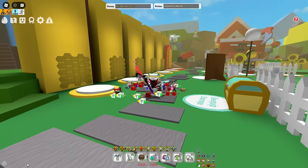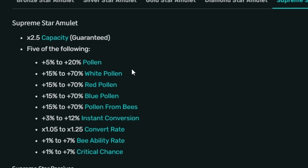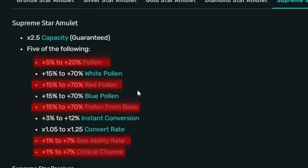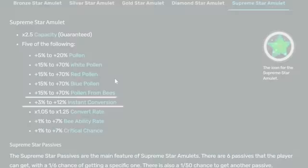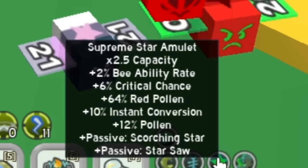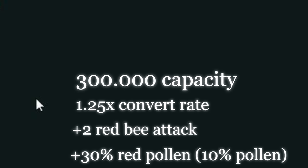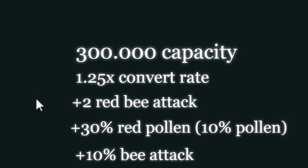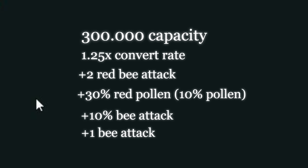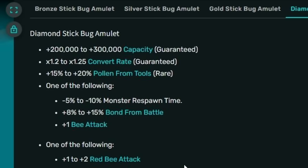Step 4: Amulets. I know you hate wasting time getting better amulets — everyone does, but we have to. The first amulet is Supreme Star Amulet. The best stats you can get are: Critical Chance, Bee Gather Pollen, Bee Builder Rate, Pollen, and Red Pollen. You can also have Instant Conversion instead of Bee Gather Pollen — it doesn't make a big difference. Here's my Star Amulet — this is 4.5 out of 5, but 2% bee ability rate is crazy. Now, Stick Back Amulet: the best stats are 300k capacity, 1.25x convert rate, plus 2 Red Bee attack, 30% Red Pollen or 10% Pollen, 10% bee attack, and plus 1 bee attack. Out of all those buffs, you will definitely get capacity and convert rate — it's 100% chance to get them.